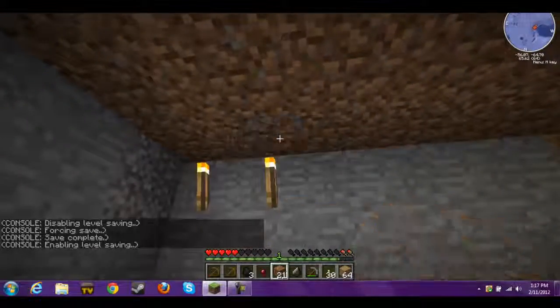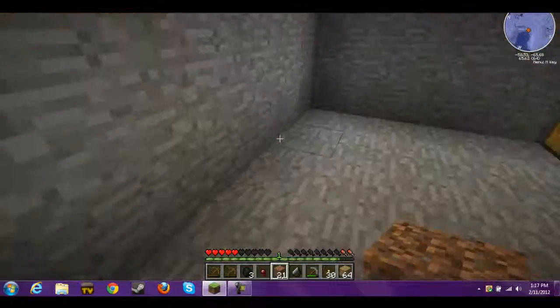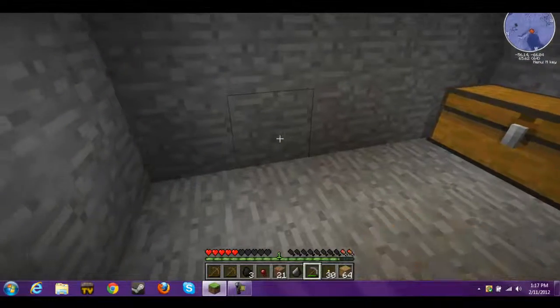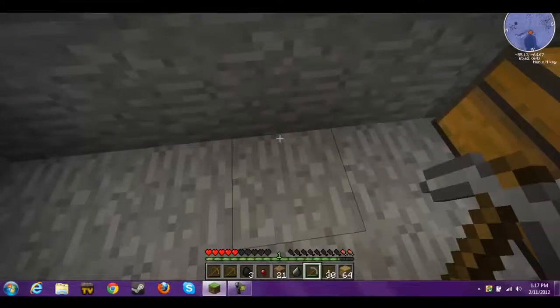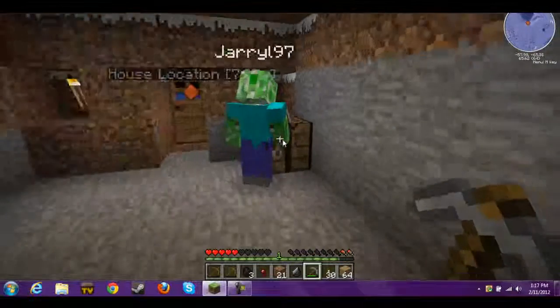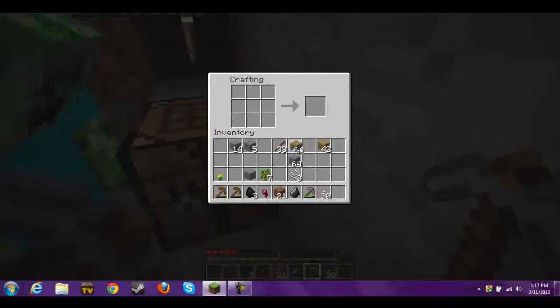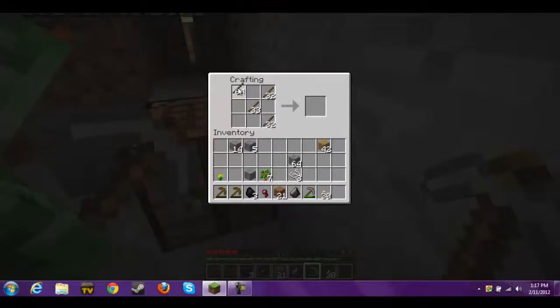Do you have any shears? I'll go get some iron — well, I can just make a mine. I'll start the mine right here. We need a ladder. I have a lot of wood, so I'll just go down in a stair pattern. Now I have plenty of sticks. I might as well get myself a kit of tools.